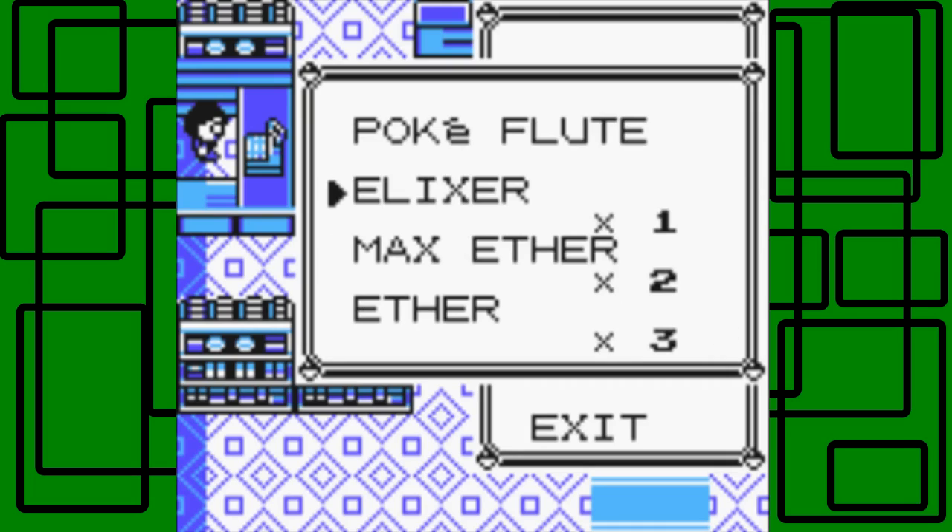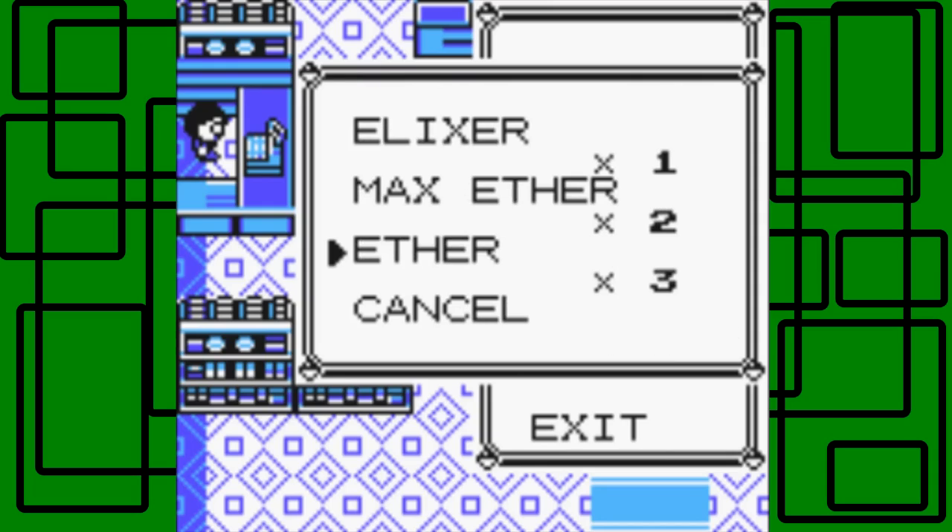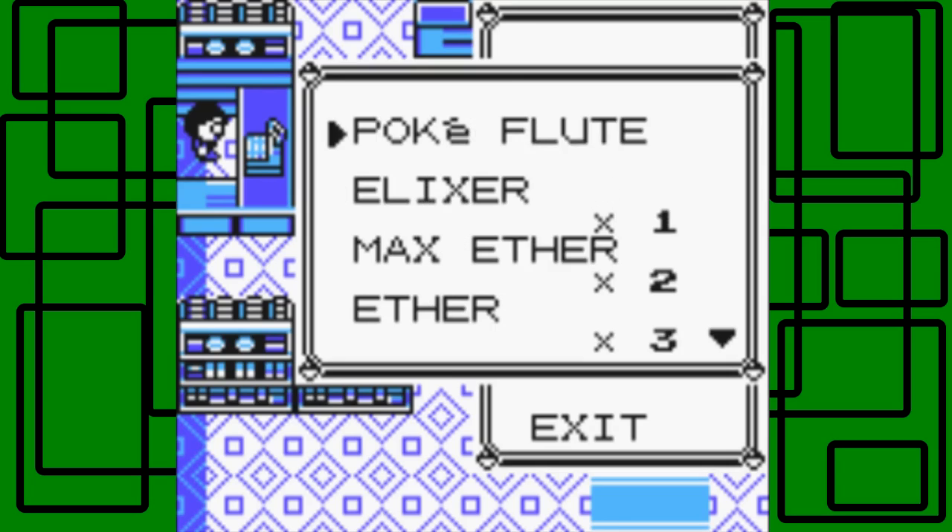I got an Elixir, which restores 10 PP of each move of one Pokemon. A Max Ether restores all PP of one move of one Pokemon, and an Ether restores 10 PP of one move of one Pokemon. So I have one Elixir, two Max Ethers, and three Ethers — ones I collected throughout the game.